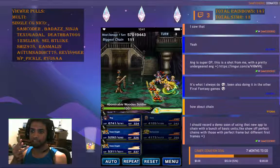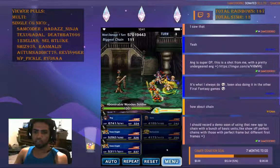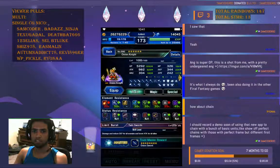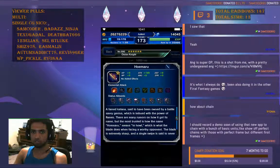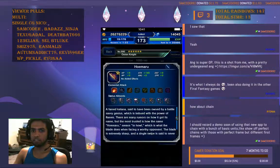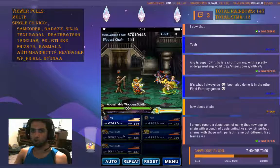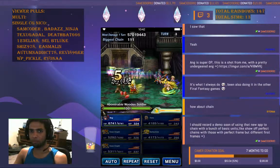The third one is when you chain with the same element. Right now my Onion Knights have fire swords — fire katana, fire katana — both of them having fire katanas. So when they chain, you see that elemental chain.